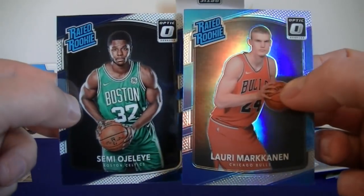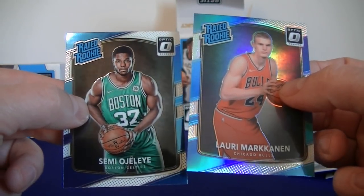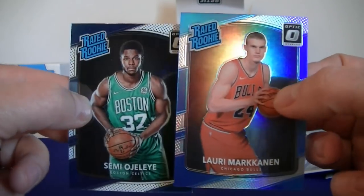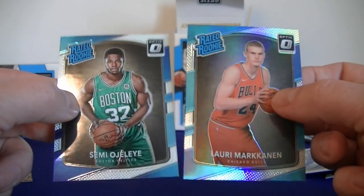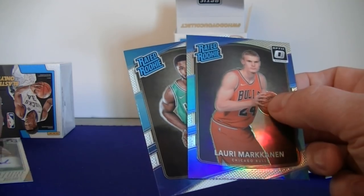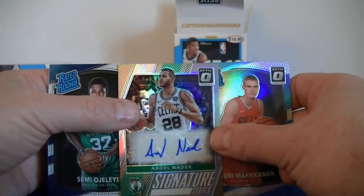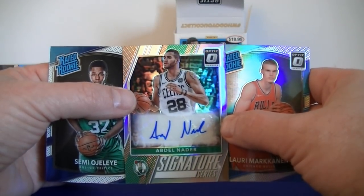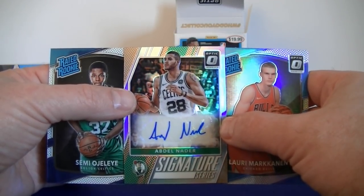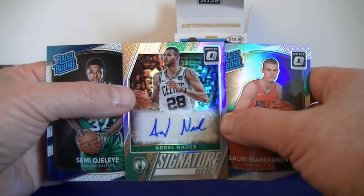Wow, definitely saved the best for last. So I'll definitely be picking up more, especially if I can get them at a little bit of a discount. I don't know if these are going to drop right away or not — probably not, my guess. But no lime green, very happy with the autograph and that last pack. Lonzo Ball, a couple of three purple parallels. Fun break. That's it for this two blaster box break of 2017-18 Donruss Optic. We'll catch you next time, thanks for watching.